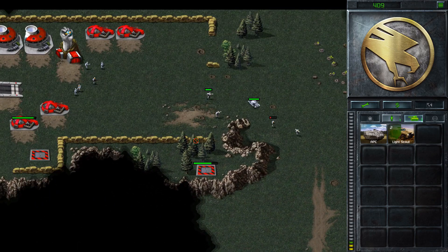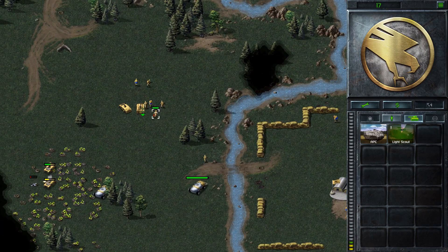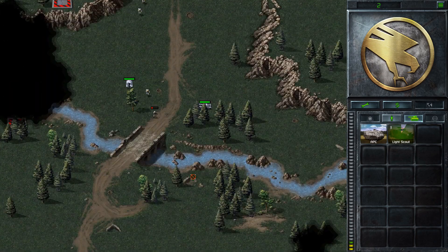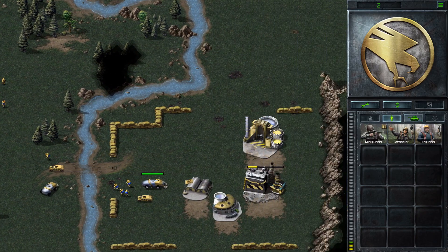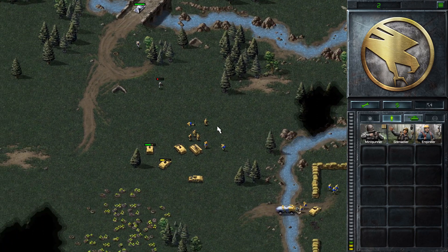I mean they're a bit annoyed obviously — they're going to settle the troops at me. But all they can really do is build more vehicles. But they've got no income. This should be a fairly simple end to the mission.